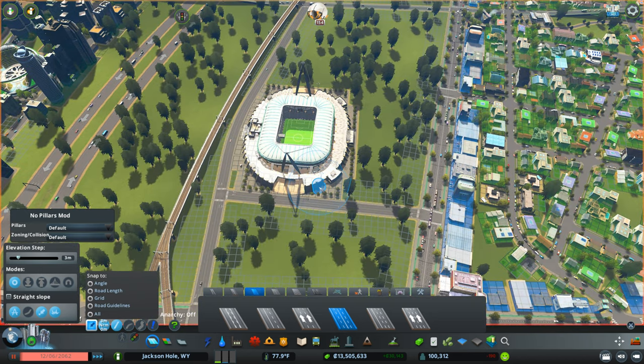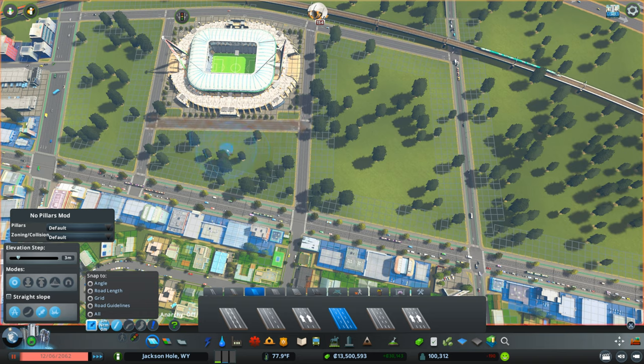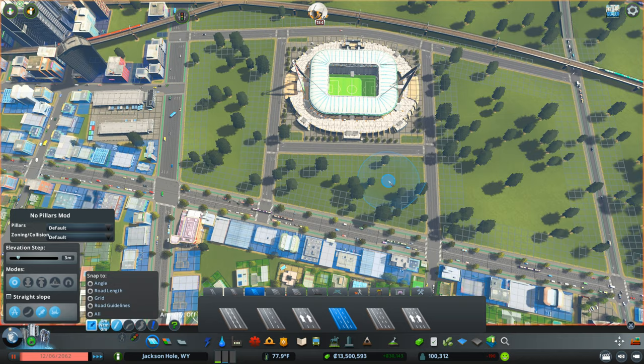That works just fantastic. We'll bring this road out here — gorgeous. That looks great. Then we'll put another road right here. The reason I'm putting all these roads in is I want to have different entries from different directions.